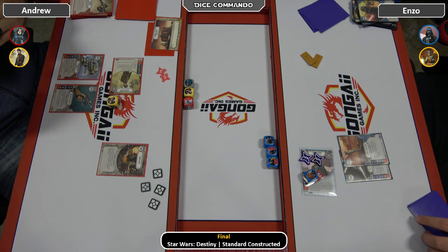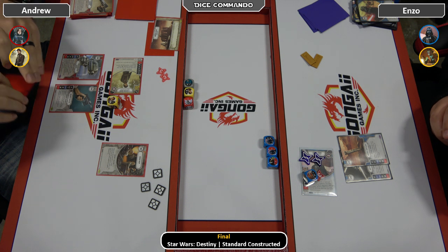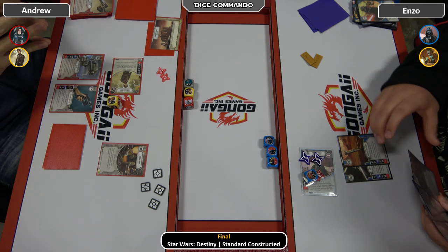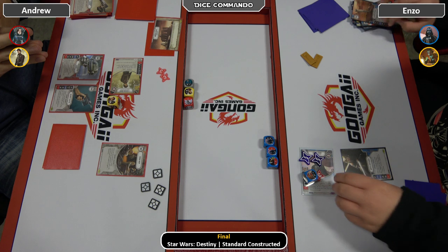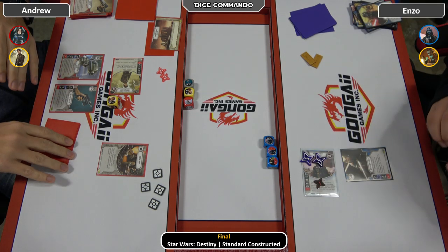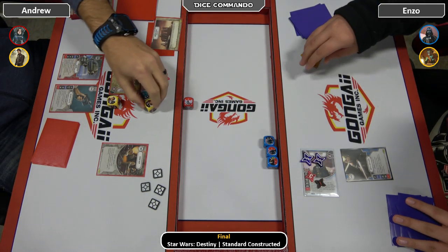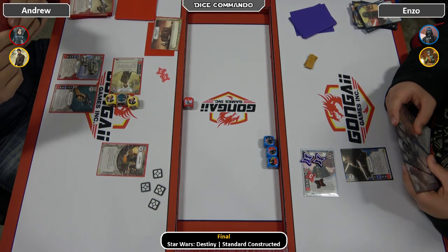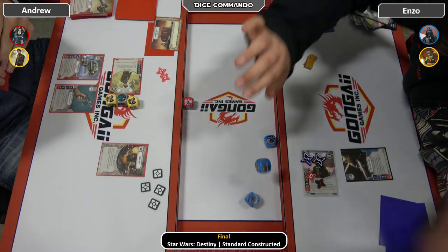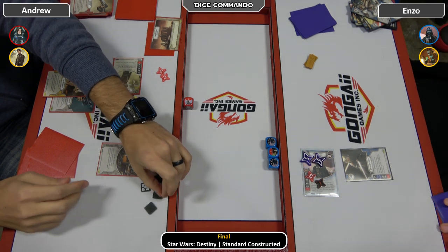Enzo's thinking it over — he showed the Force Illusion but has not yet committed. He decides to bury it instead — goes back to 11. Andrew will resolve one, two, and then a splash, so three total — putting Vader at 14. Enzo pitches to re-roll. It's a blank on the Shoto, but there's death on the table so Andrew drops a Second Chance.